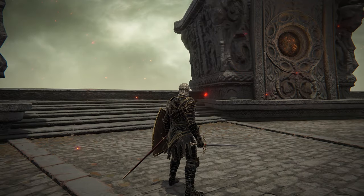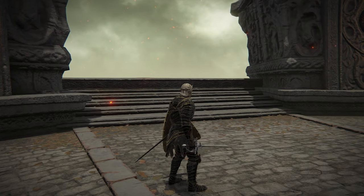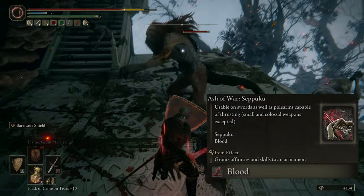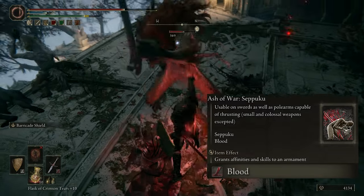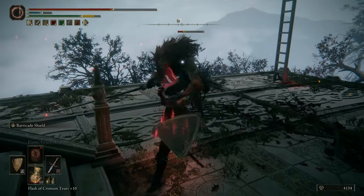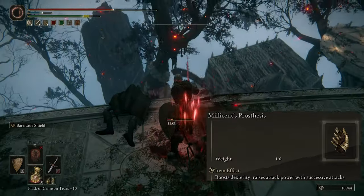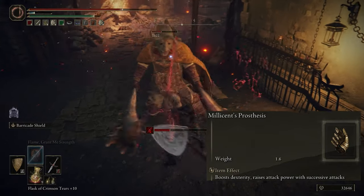The difference in heavy attacks is Roger's Rapier does two quick thrusting attacks versus regular rapiers that do one really strong thrust. We're also going to be using the Ash of War Seppuku with the bleed variation, so we want to attack as fast as possible to proc a blood loss because that does a lot of damage. Since it attacks so fast and scales pretty well with Dex, I like to use Millicent's Prosthesis — it's a talisman that increases our damage with successive attacks and gives us five levels in Dex, so we get a nice little damage buff.